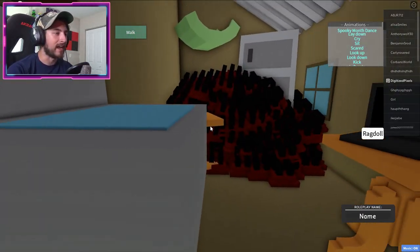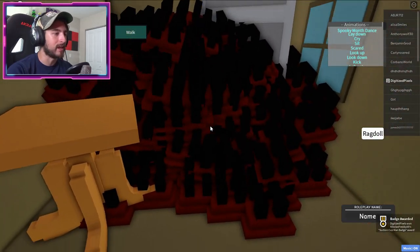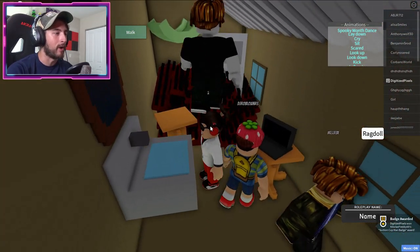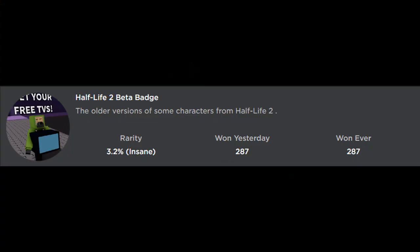To the left side of this building there's going to be a little house — I like to call it the shack. Go inside of it and then simply bump into... I don't know what that is, but you'll get the badge. And you're welcome.